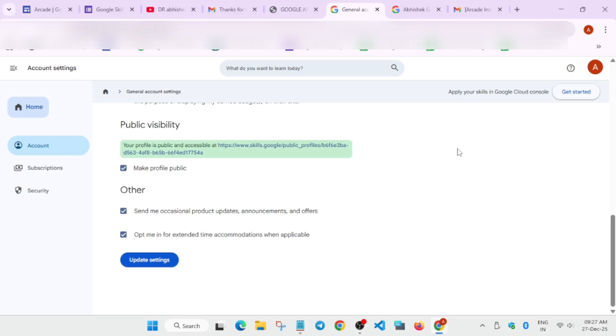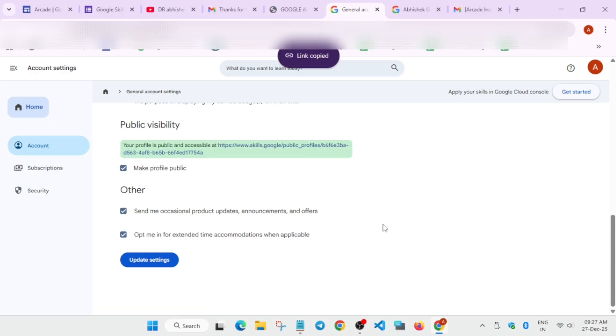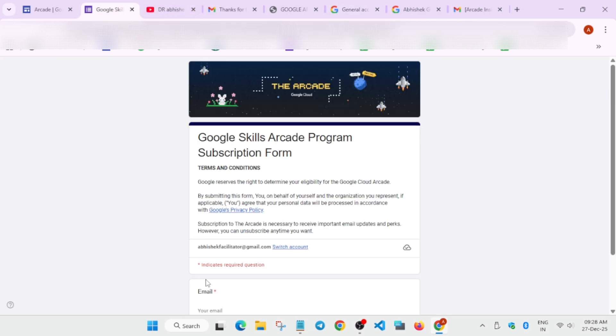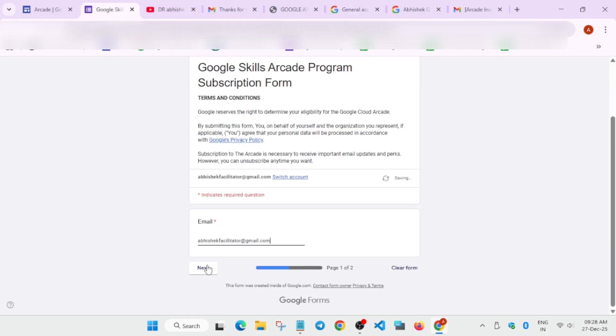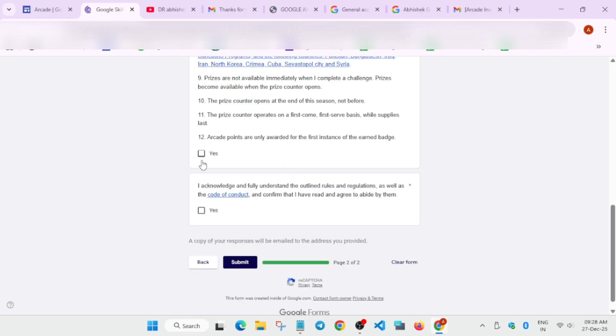After making your profile public, click 'Update Settings.' Your profile URL will be visible here. If it's not visible, right-click and copy the link address and save it for future reference. Then copy your email address shown above and paste it into the subscription form, click Next, then Yes, and Submit.